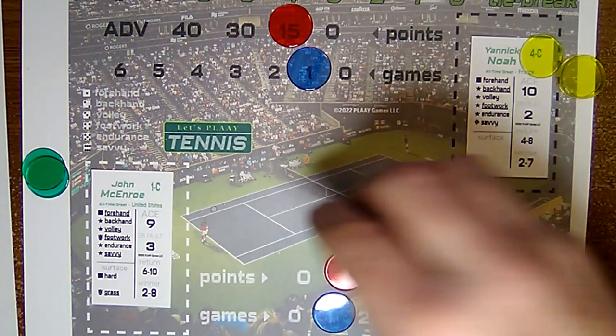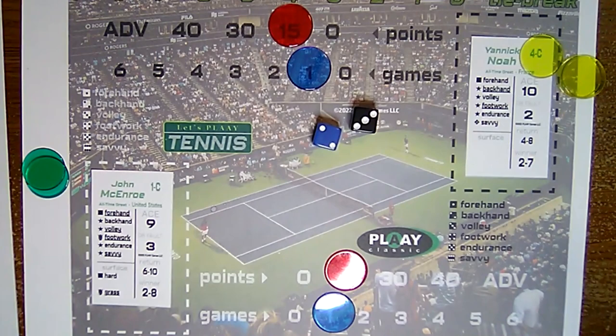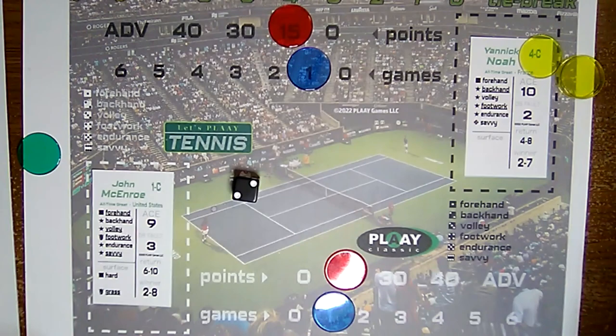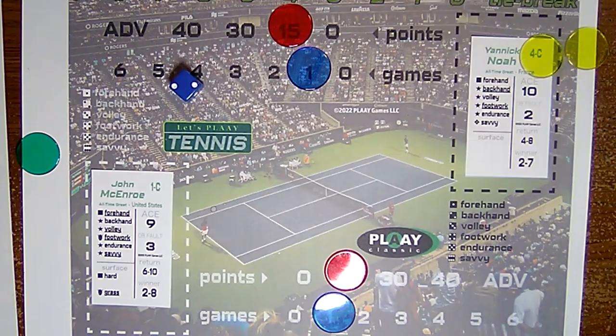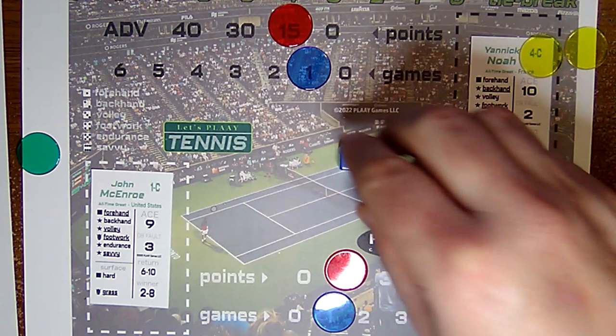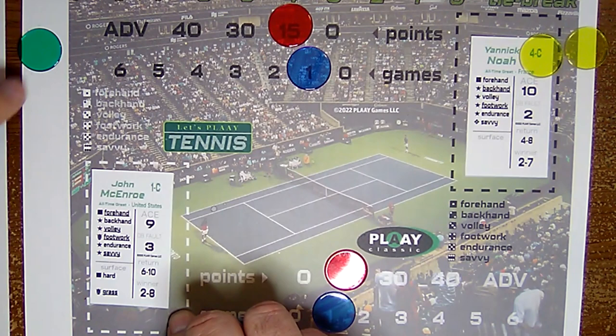Noah tries for a winner shot — no. Rolls a four, returns it. McEnroe tries for a winner shot — no. Rolls a five, uses a chip for the return — puts it in the six through ten range. Noah for the winner — no. Rolls a three, does not return. Tries for chip usage — does, saves the shot. McEnroe tries for a winner, can't use it, rolls a ten — returns it. Noah for a winner shot, uses a chip, rolls a two — doubles — knocks McEnroe down to six through ten. McEnroe goes for a winner, gets to use the chip, shot goes down to two through seven — rolls a ten, loses the point.